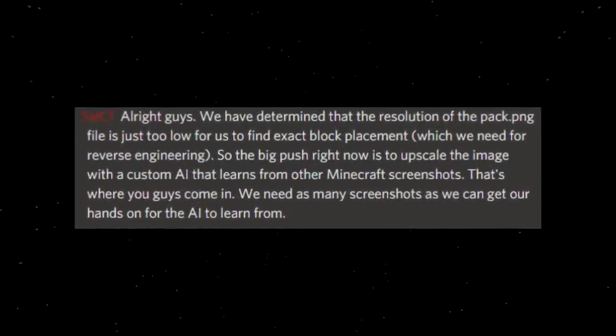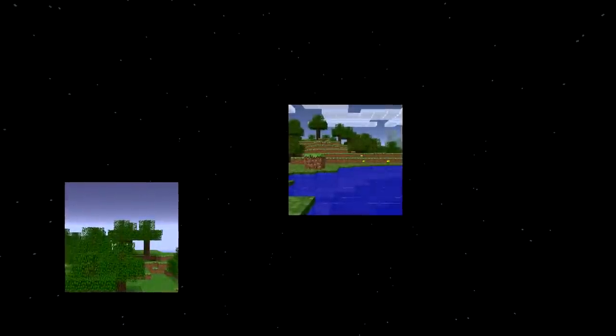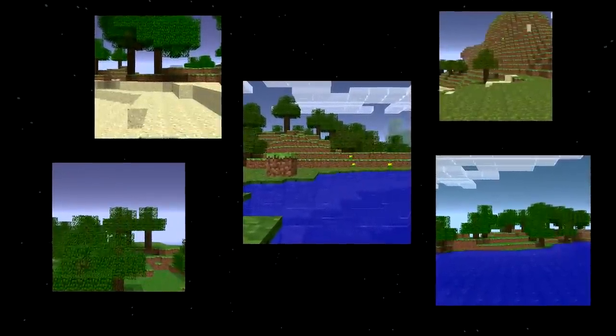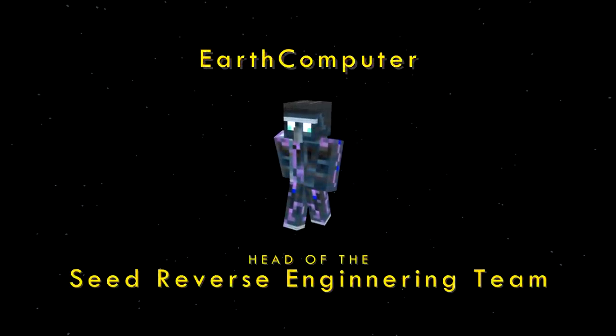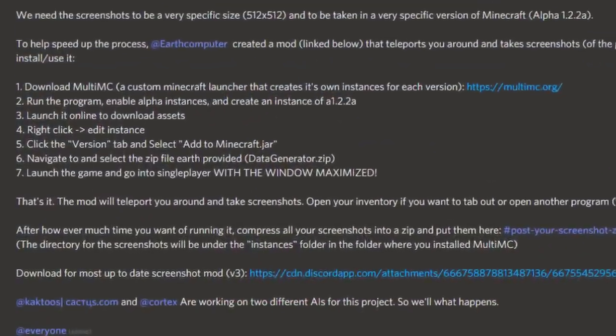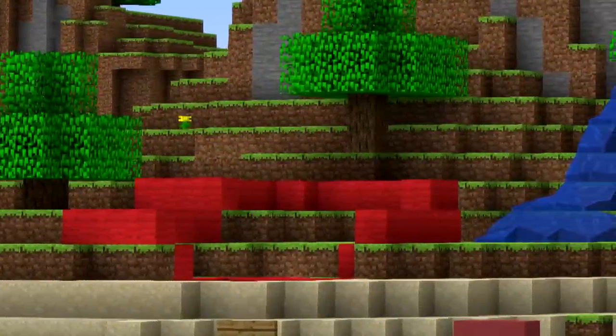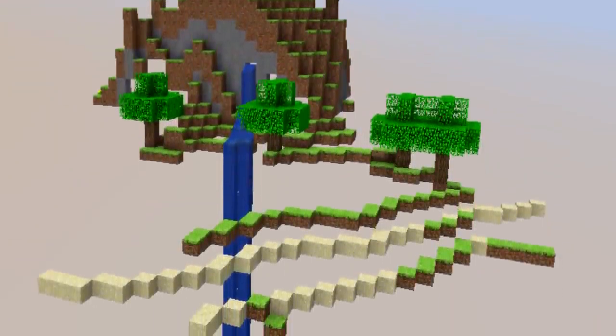That brings me to the image upscale project. Because certain blocks were just too difficult to see, an upscale was needed. Using an off-the-shelf upscaler like Waifu2x did work, but it made the image look a bit splotchy. So that's where AI training came in. If the upscaler was trained with actual images of Minecraft, the resulting upscale should be a lot clearer. Earth Computer, the head of the seed reverse engineering team, quickly created a mod that took screenshots of random Minecraft terrain. The mod was distributed to everyone who wanted to help, and we ended up with 1.7 million screenshots to train the AI with. The result was a lot clearer, and ended up helping fix a few areas that the builders were unsure of, acting as a second opinion on block placement.